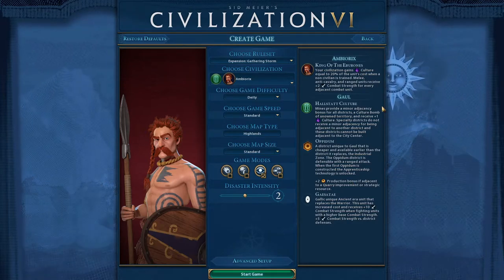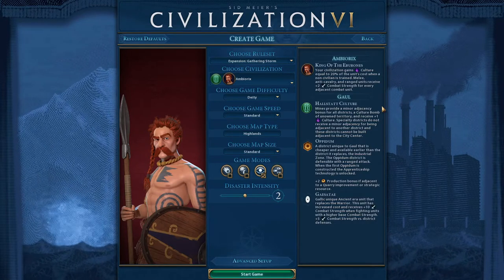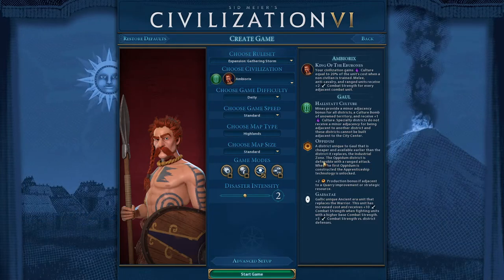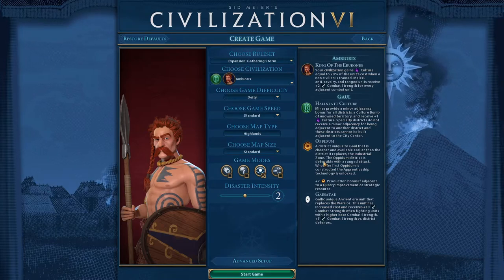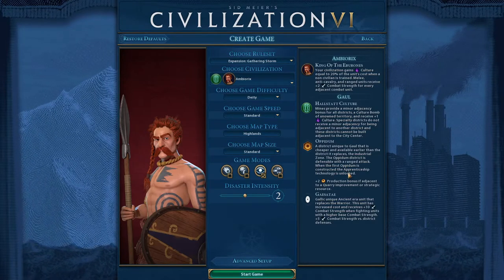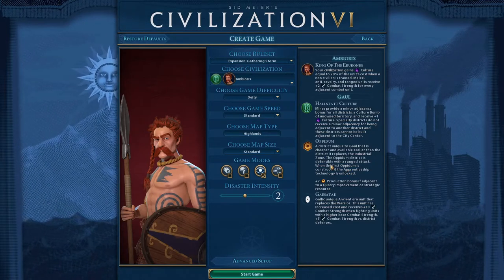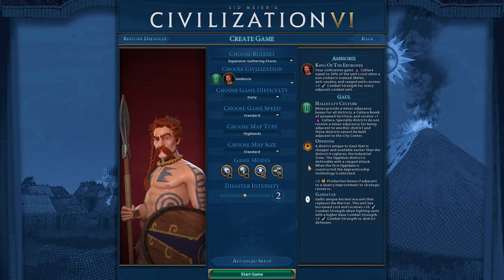This was basically a standard science game — I tried to go for fast science but it didn't go as fast as I wanted. Starting with campuses or Opidums in every city, I found it hard to get out settlers quickly enough without faith. That probably set me back the most. I'd say these guys probably aren't best suited for a faith-based approach, and combining Opidums, campuses, and holy sites just seems like too much.